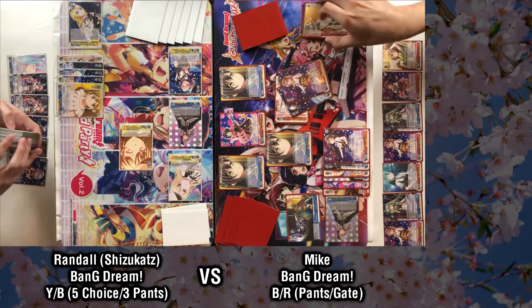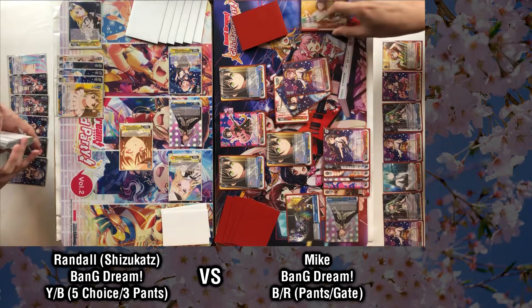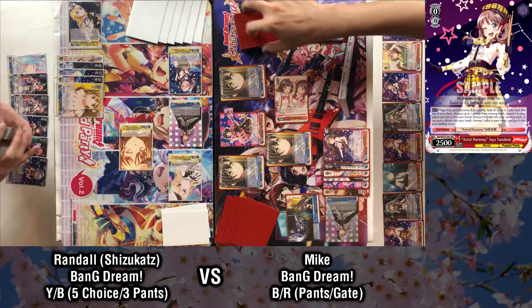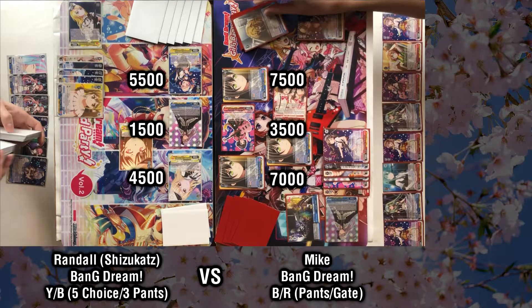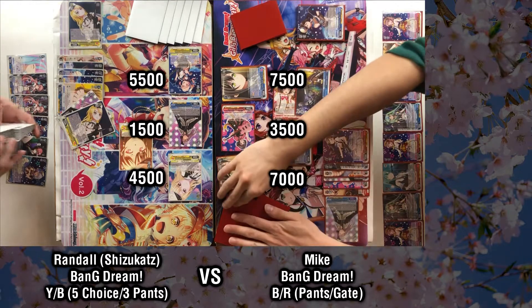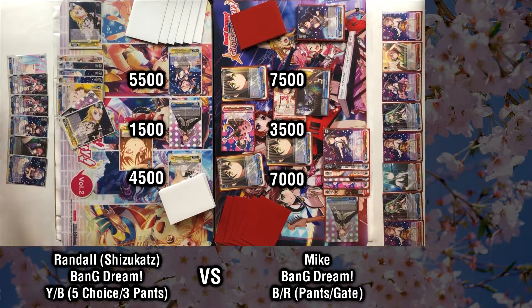I think I've decided what I want to do — I will actually front row this, and then I'm going to play this in the back row. As long as I can reverse all these characters, that's just good enough. Will you play the climax? Yep. I'm going to pay the one stock when I play the climax, mill two from the Rimi effect, and salvage a level zero. That's a Saya — grabbing Saya. 500 here — let's get this party started. Eight out, front. I want to front here because I know he doesn't have climaxes left, so he doesn't get the bounce back from the Yukina.